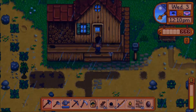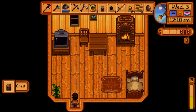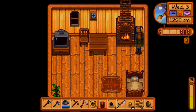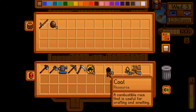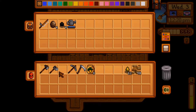It looks like I finally got enough wood to make that chest, so we're going to go ahead and do that. I'm going to put that chest somewhere in here — that looks good. We're going to store some stuff in here: bamboo, geodes, and the coal. And since it's raining, I'm going to go ahead and store the watering can.